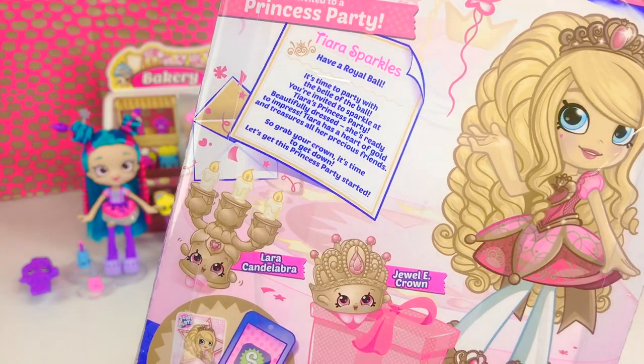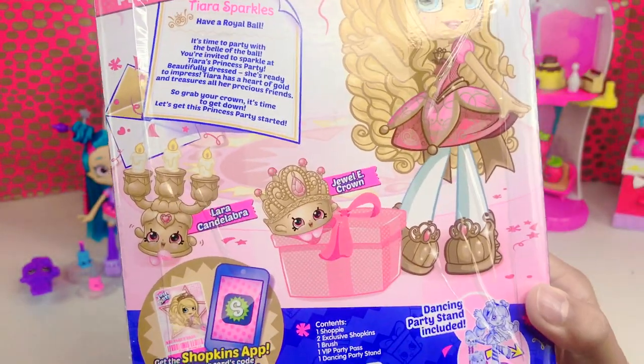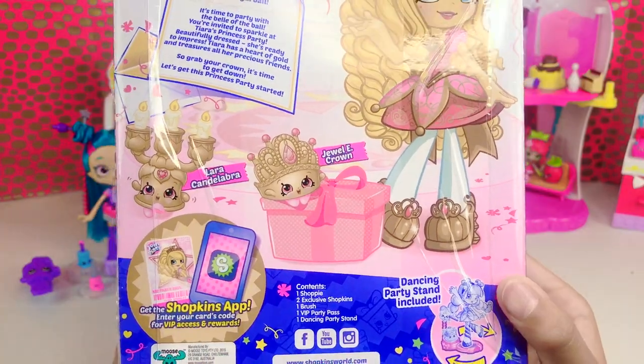So we have two Shopkins: Lara Candelabra and Jewel E Crown. And it comes with a dancing party stand.